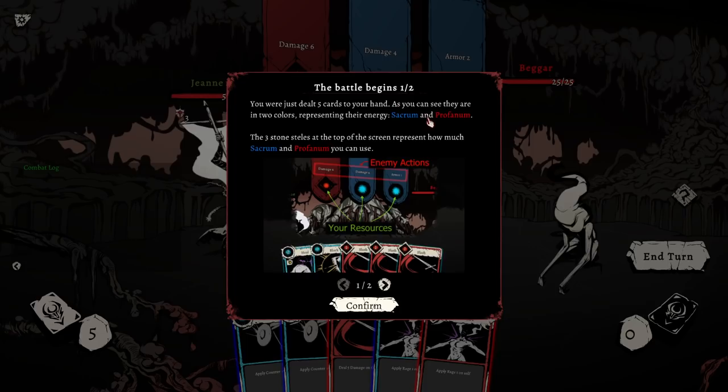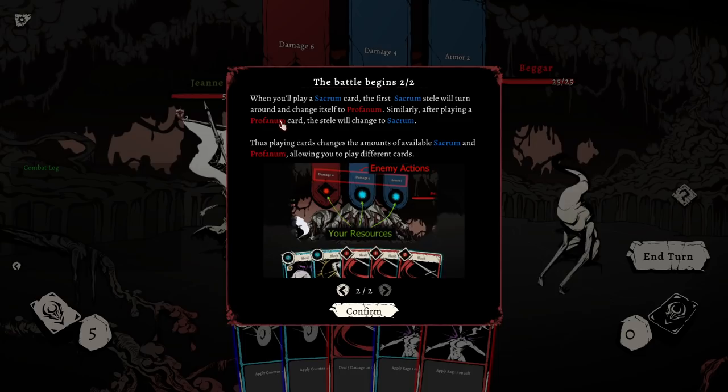You were just dealt five cards in your hand. As you can see, they are in two colors representing the energy Sacrum and Profanum. The three stone steels at the top represent how much Sacrum and Profanum you can use. When you play a Sacrum card, the first Sacrum steel will turn around and change itself to Profanum. Similarly, after Profanum it'll change to Sacrum. Thus, playing cards changes the amounts of available Sacrum and Profanum, allowing you to play different cards.